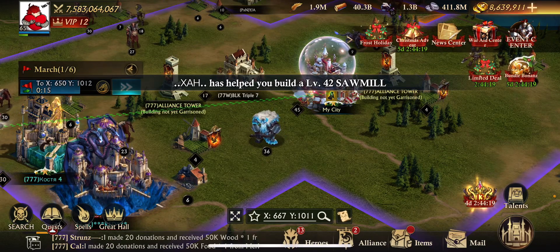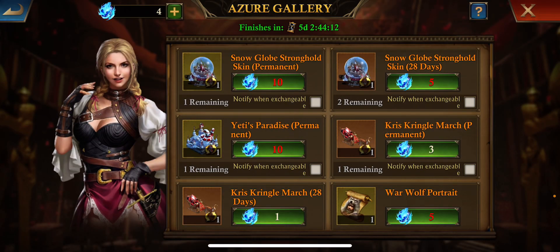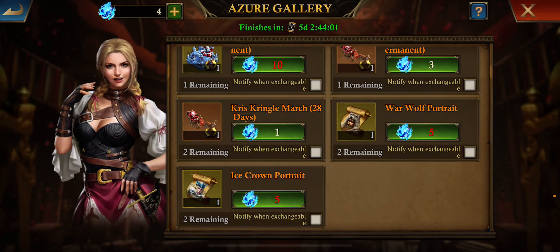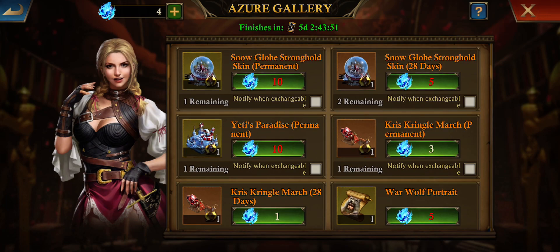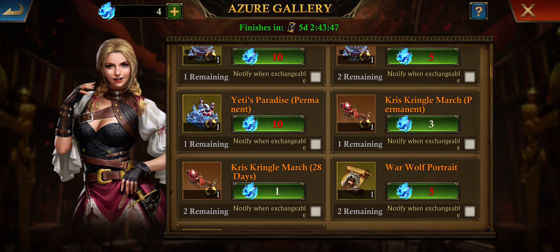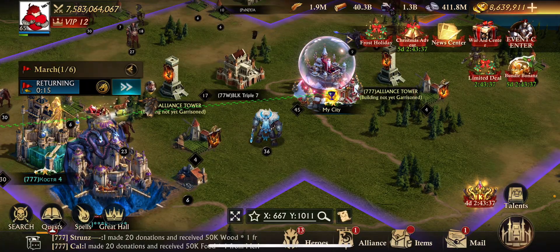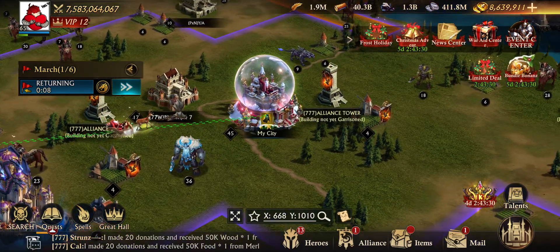The other things you can get from the Azure stuff — there's no special frame over here. I don't believe the other items are exclusive to this event; I've seen them before. They'll probably be available again or not — I don't know and I don't really care. I tried to get one more Azure thingy from the little packs but they weren't giving it up, so I'm not spending another hundred dollars for three Azure bundles when I only need one. I kind of like my vampire skin anyway.